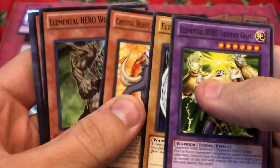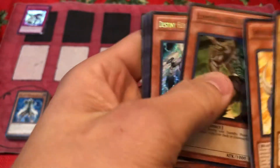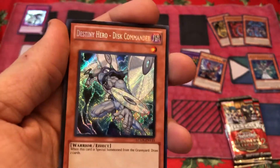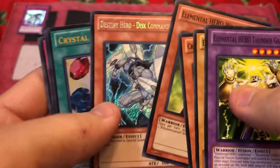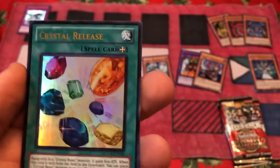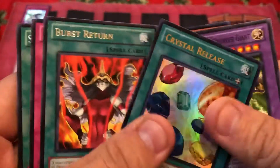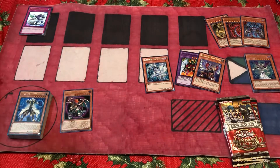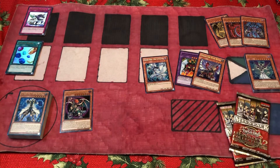We got Thunder Giant, another Avion, Amber Mammoth, Woodsman — hey, not that good of a card to get. Destiny Hero Disc Commander — this card is worth $5 for sure, definitely not $4, it's totally $5. And then Crystal Release, which is not very good. Burst Return, Feather Wind, Space Gift. Gotta have the shiny cards up top — you gotta see all the progress, all the success that I've had that you haven't had.